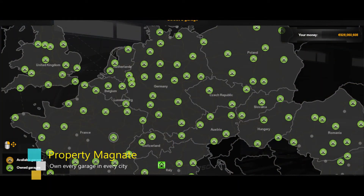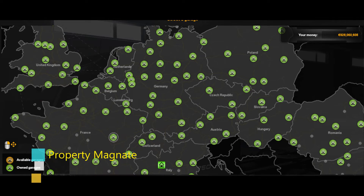The twelfth achievement is Property Magnet. This is where you own a garage in every city on the map. This achievement will take some time. If you really want to accomplish it, your best bet is to get a good cash flow going, then just keep quick-traveling between Aberdeen and Istanbul until you own all the garages.